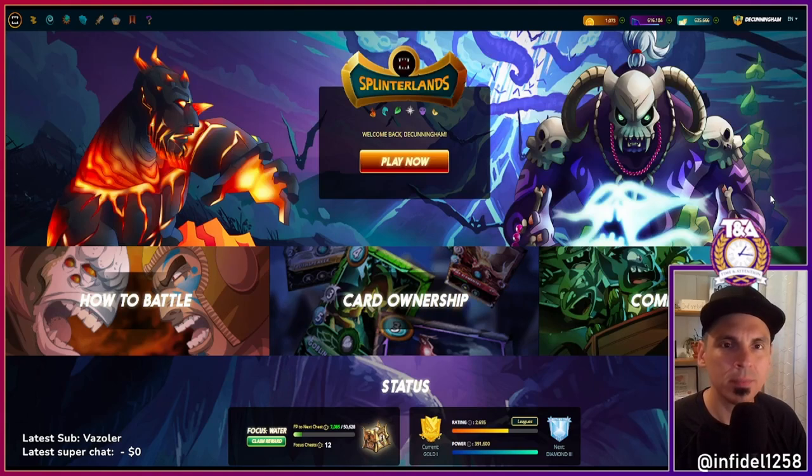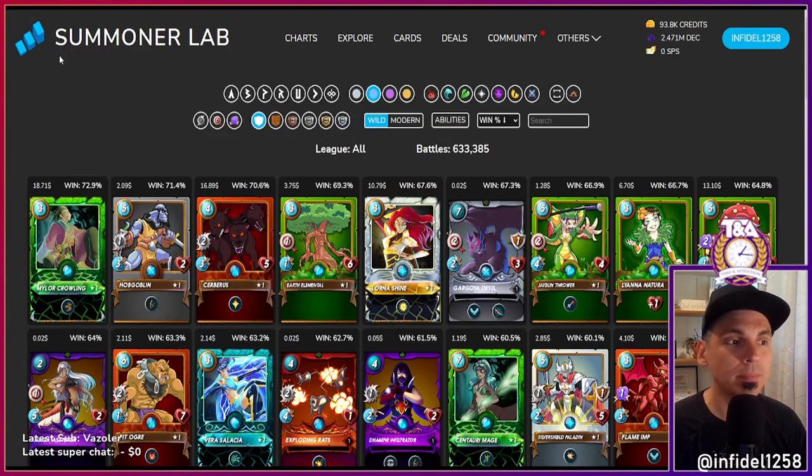Hey guys, infidel1258 here. Today I want to go through another bargain hunt using Summoner Labs. I'm going to look at rare cards and point out maybe four or five different cards that I'm seeing that have an amazing win rate, that I know from personal experience are really quality cards, and that I think are a decent price with an expectation for price appreciation — the full package using data but also my experience.